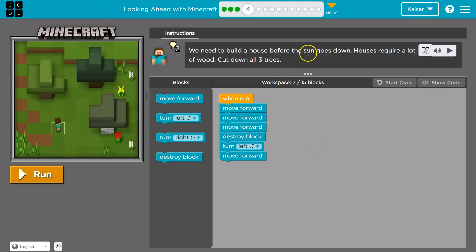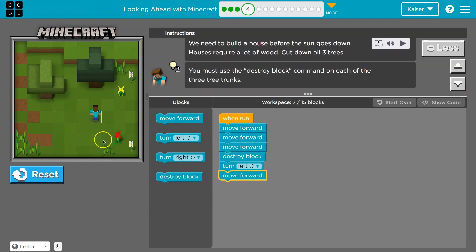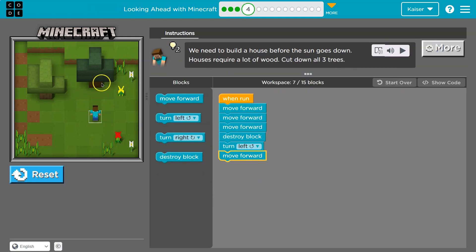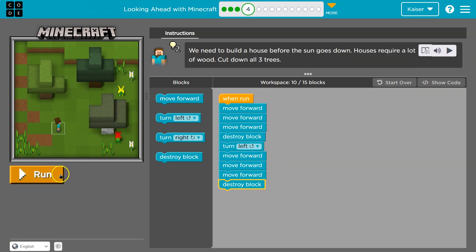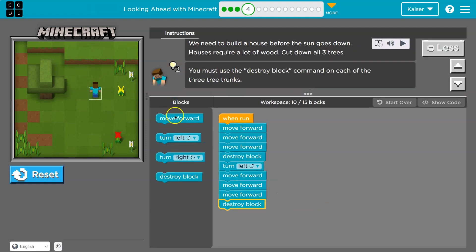We need to build a house before the sun goes down — they require a lot of wood. Cut down three trees. I can only use up to 15. It's so much easier to test something and be wrong, then get to the end of the program with a hundred blocks and have one minor detail to find. So I just add a few blocks and hit run to make sure — I do that all the time.